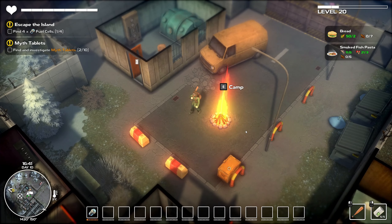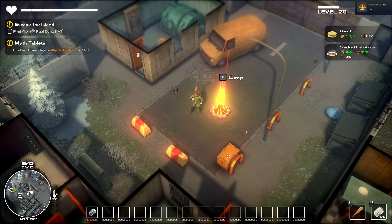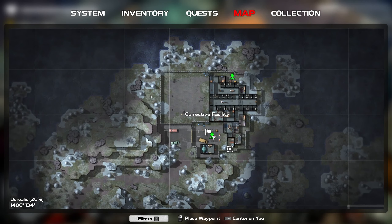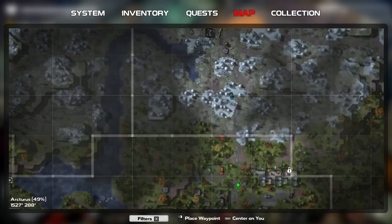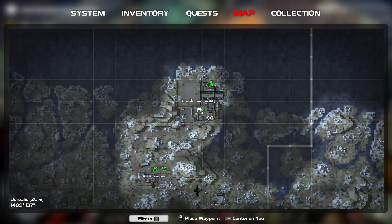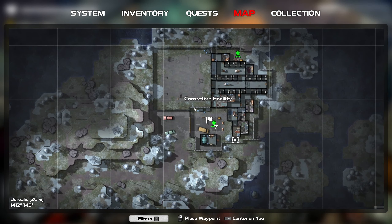Hello ladies and gents and welcome back to another episode of Dismantle here on Not Sure Professional Walkthroughs channel. This time we are going to do something different because, funniest thing is, at the last episode I was able to find the Curtis Field North and from there we went on to the corrective facility where we were in the middle of the dumbest boss battle.